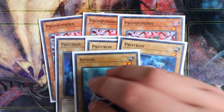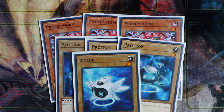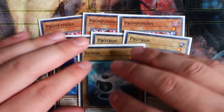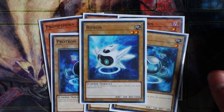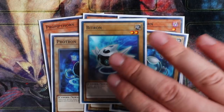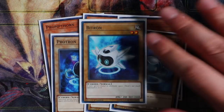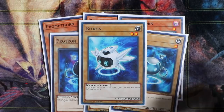Last but not least for this engine, you always want to play one Bitron. The reason is it's a Level 2 monster — so if you open Prompt Thorn and need a Level 4 tribute target, opening Bitron alongside Balance the Lord lets you summon two Protrons and Bitron directly from the deck for a total Level of four on the board. You can also play Digitron if you want more damage, since it's similarly a Level 2 monster that gives you access to these combo pieces. These cards literally speed up the deck.